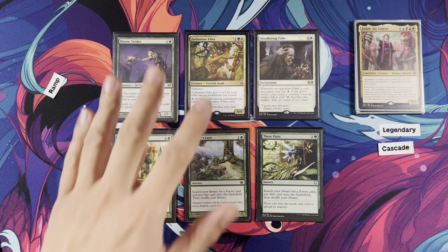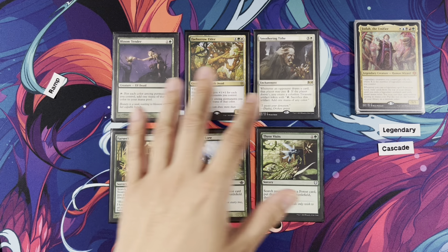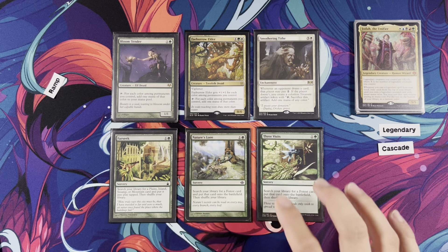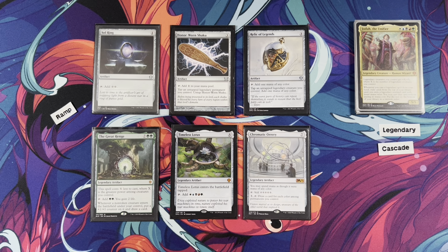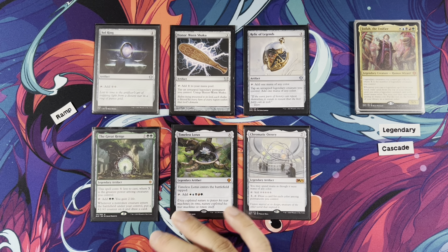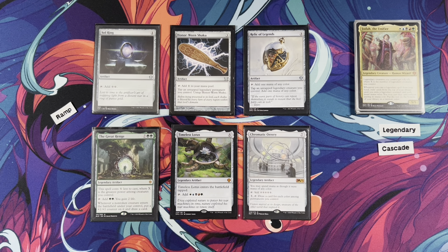For non-artifact ramp, we have Bloom Tender and Faeburrow Elder — they tap for each color among permanents you control and add one mana of that color. They both add an entire Wuburg if you have Jota on the battlefield. Playing five-color commander with five-color mana makers — Smothering Tithe, and two-mana ramp that gets you the Triomes. This deck plays all ten Triomes because I've always wanted to try it, taking away fetch lands. This deck is not the fastest, so you can always play ETB-tapped lands at first. That's why we're playing ramp to get our Triomes out.